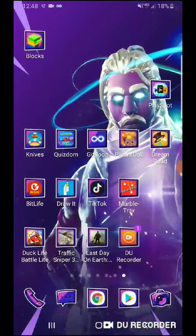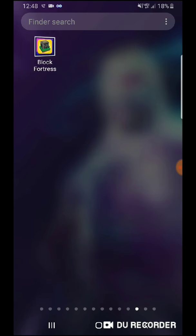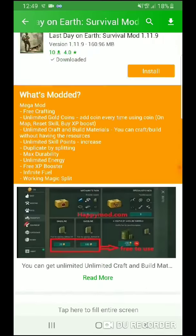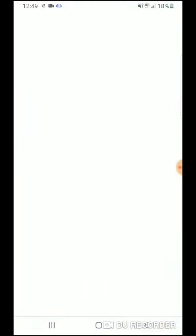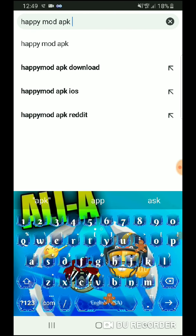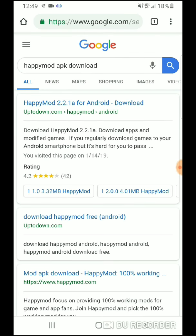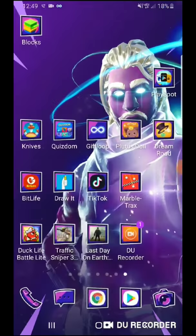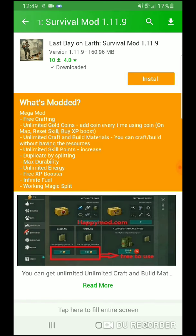So first, open up HEPMOD. If you have it, open it up. If you don't, that's fine — you can download it by just going on Google and searching APK Download, and then you can just go on there and download it.